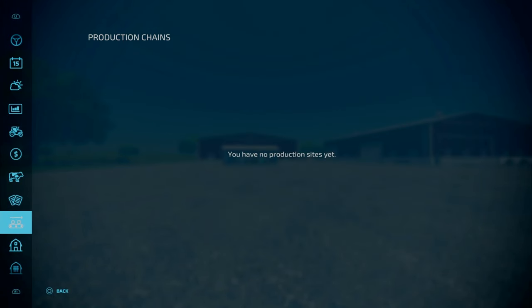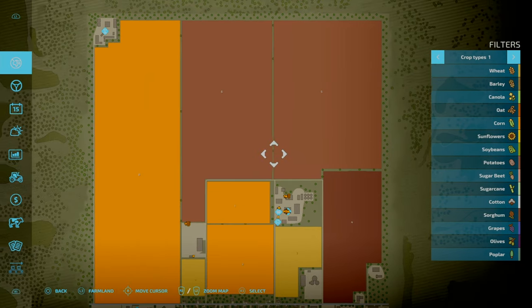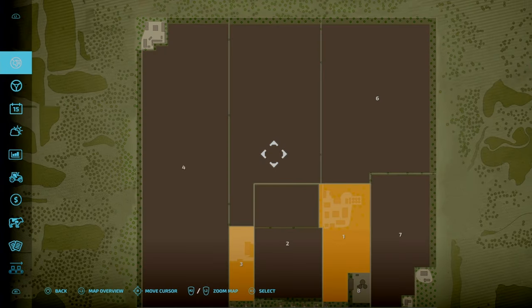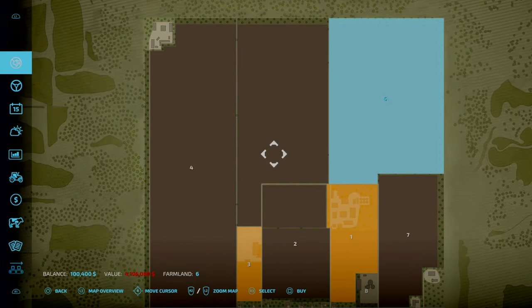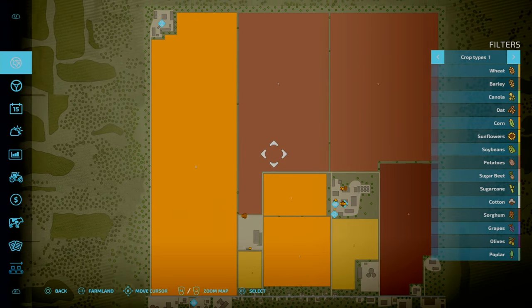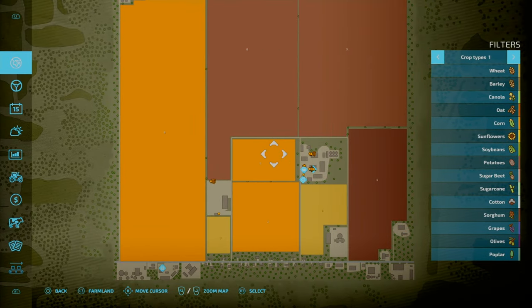So we've got contracts and these are worth plenty — 200 grand on the biggest field. Exploring the PDA, you've got eight fields. However, you cannot purchase field six. I could buy plot four for 5.8 mil, I could buy another for 4.2 mil, but I cannot buy the middle field, which sucks. I wish you could purchase that field, but if I had to guess, maybe it's so there's always a field available for contracts.